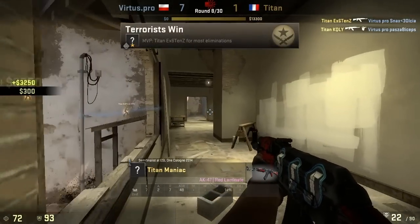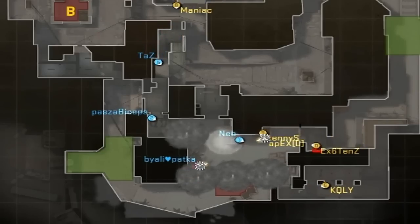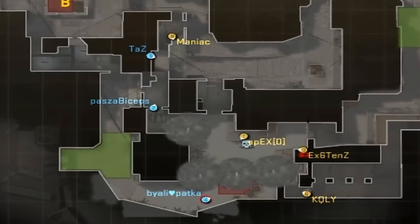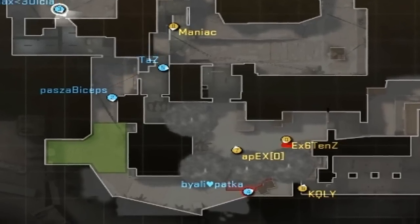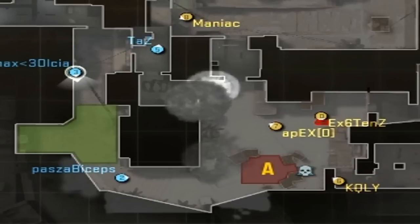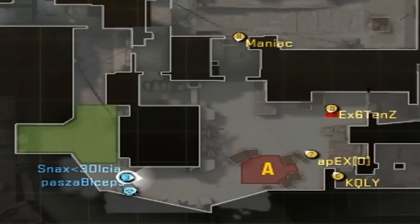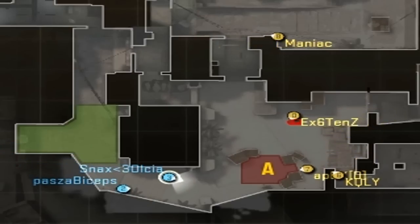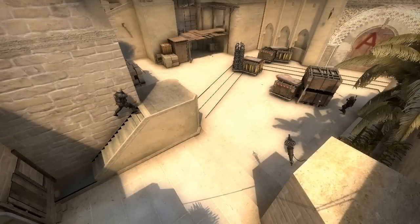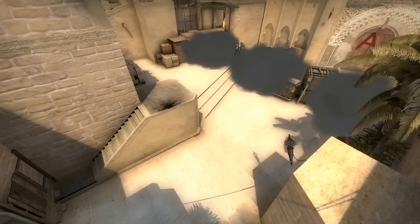This is a great mix-up strategy for the A takes on Mirage. Usually you have the CT smoke, the jungle smoke, the connector smoke, maybe the stairs and the shadow smoke — but this is just the wall smokes and nothing else. This helps you deal with any players on the site because they're completely smoked off and you have a clear path straight through. With Maniac flanking and CPL secured, the only place they can come from is CT spawn. It's a really, really nice strategy — I definitely recommend you try it out. It's very well thought out, so props to Titan for bringing this to our attention.